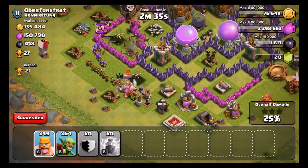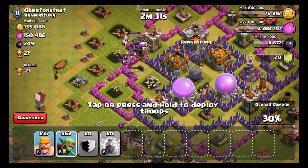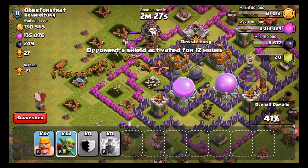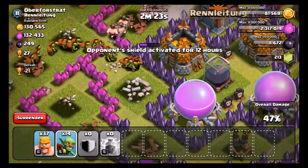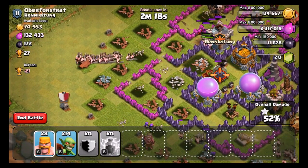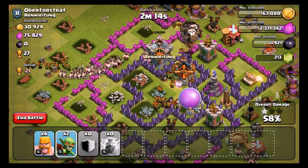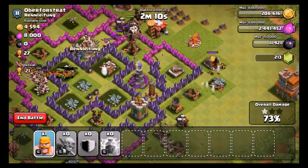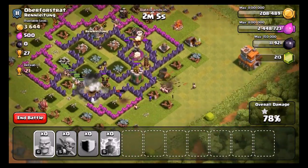The goblins should just be able to run through. They're going this way first — we've got to make sure we kill this stuff over here and then get to the center. Now they're heading towards the center. The archer towers are going to go down. The only thing we're worried about now is this one wizard tower, which I don't think should be a problem — our goblins should be able to overwhelm it. The wizard tower is distracted — that's good. So we are going to get a lot. We got all of it, I think. Yeah, that was worth it. We got about 200,000 on that one.